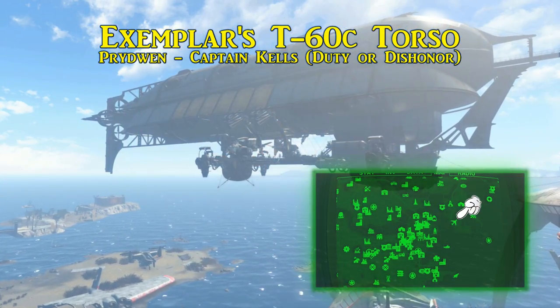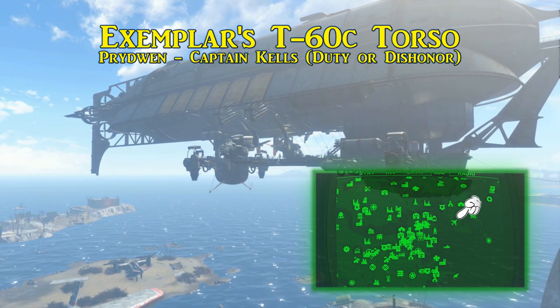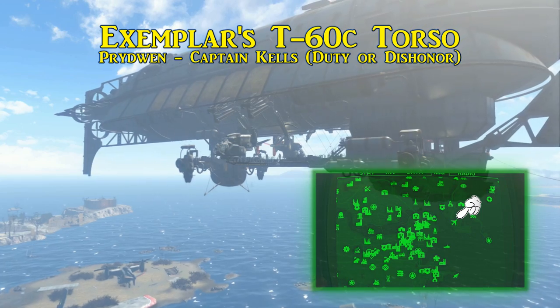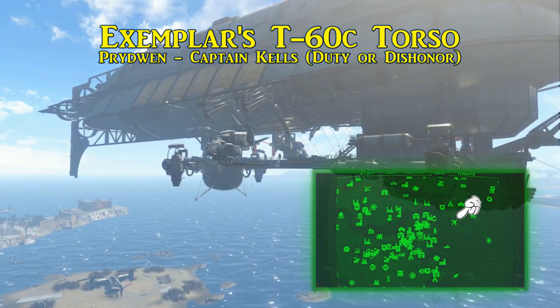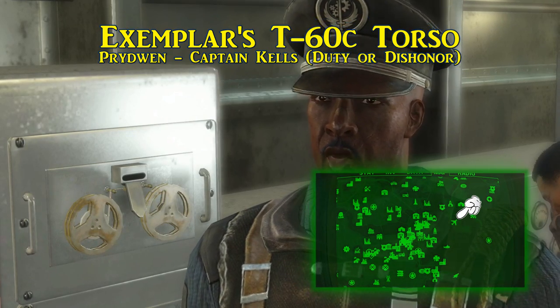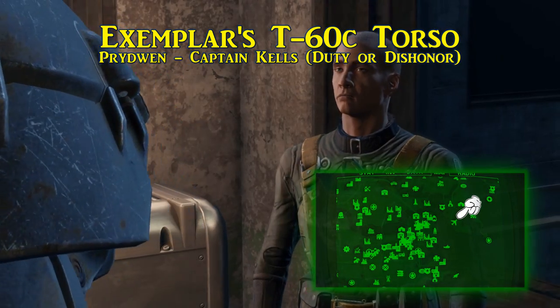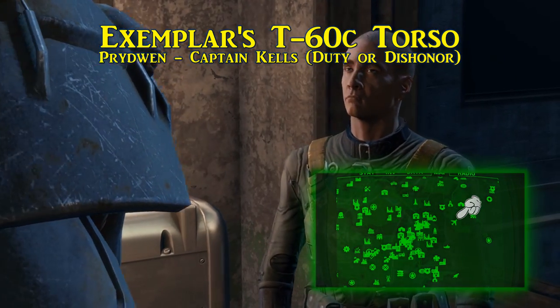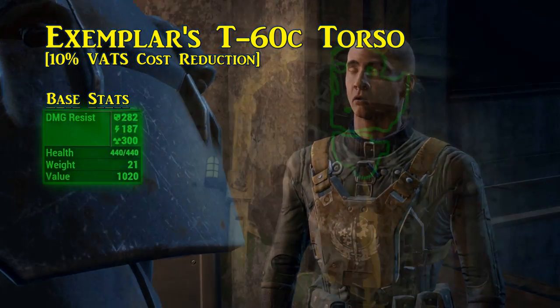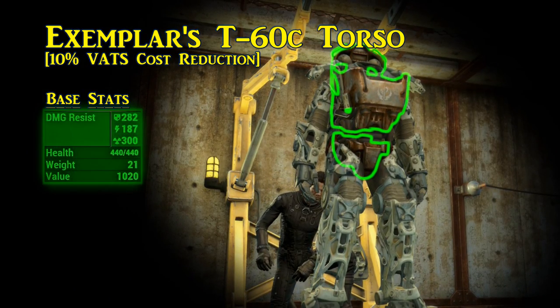Third up is the Exemplar's T-60 C torso. This is the reward after completing the quest Duty or Dishonor on the Prydwen and in the Boston Airport. Take on the quest from Captain Kells, and after you confront the individual who is stealing supplies, make sure they are convinced to turn themselves in — otherwise you might forfeit the power armor reward.